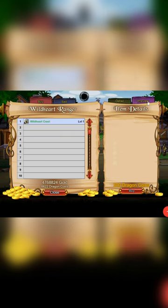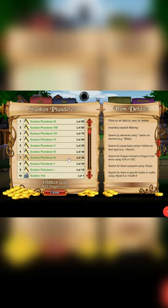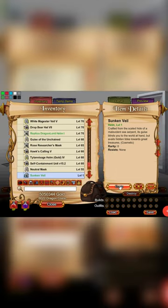For this month's DC specials, we have the Wild Heart Crest Helm for 300 DCs — very nice, 9 out of 10 — as well as the Sunken Veal Helm also for 300 DCs, 7 out of 10.